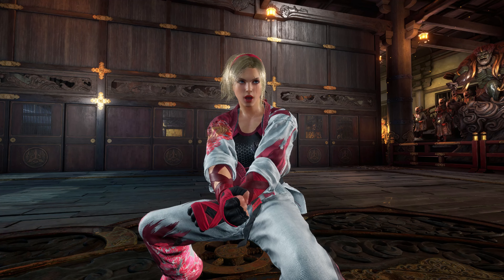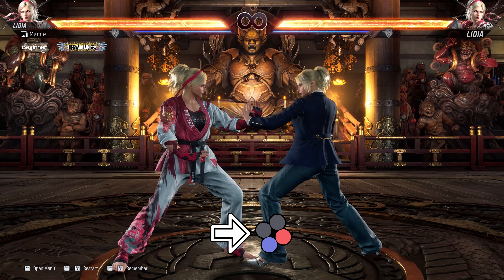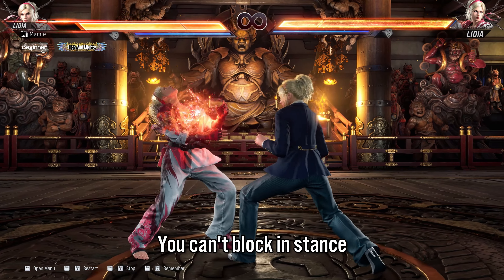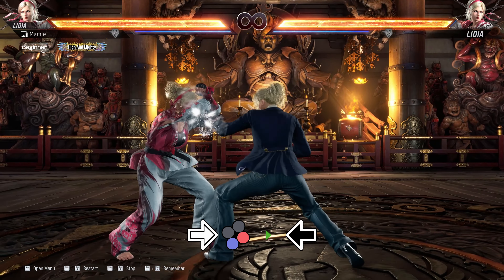Today we'll be covering Lydia's Gangnam Style, aka Horse Stance. Horse can be entered manually with Forward 3+4. You can't block in stance, nor cancel it with movement, but you can hold back to block faster, and tap back-back to do a retreating evasive jump. You can go into Wolf by pressing forward, and in Heat you can go into Heaven and Earth by pressing up.